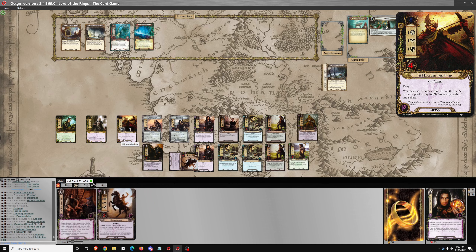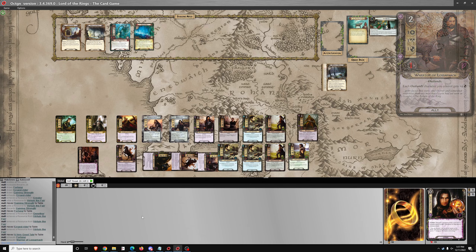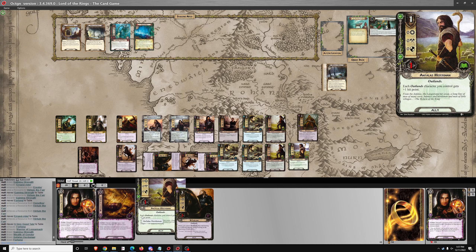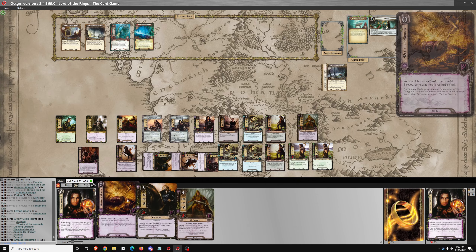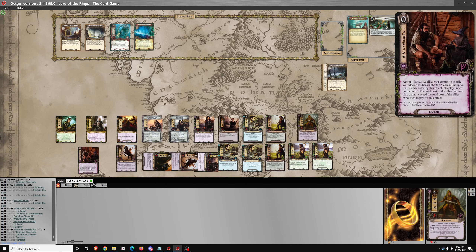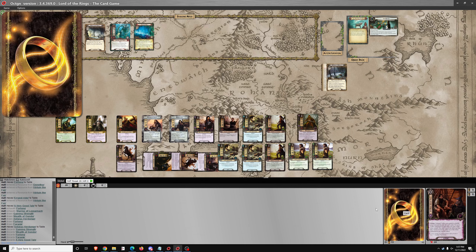We'll play A Very Good Tale — 5 cards. And another Very Good Tale — 5 cards. Nope, nothing useful there. Not much useful, I'll say. Really wanted a Knight of the Swan, but they're all on the very bottom of the deck — all three of them.